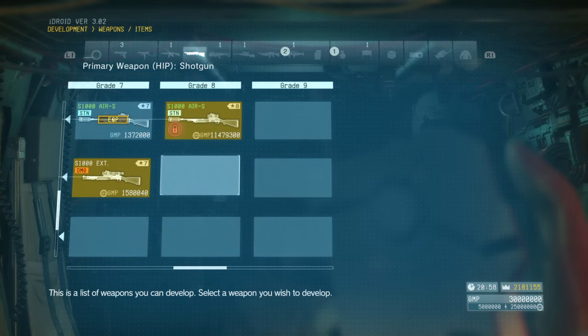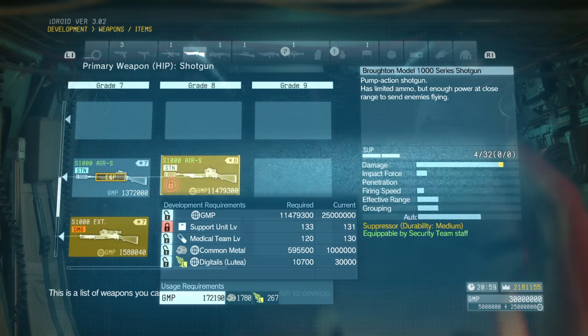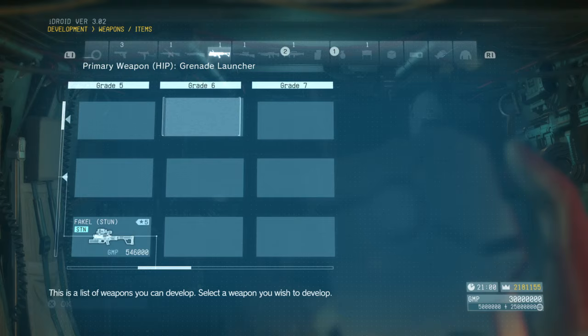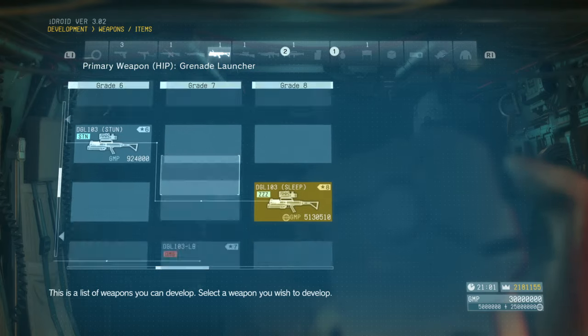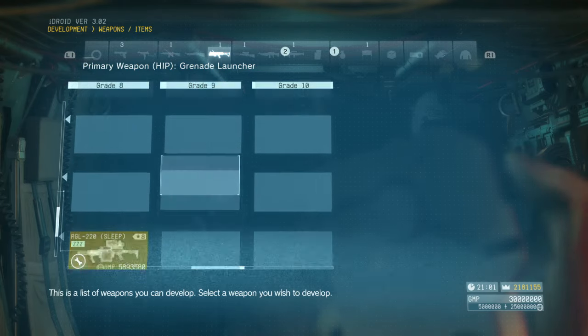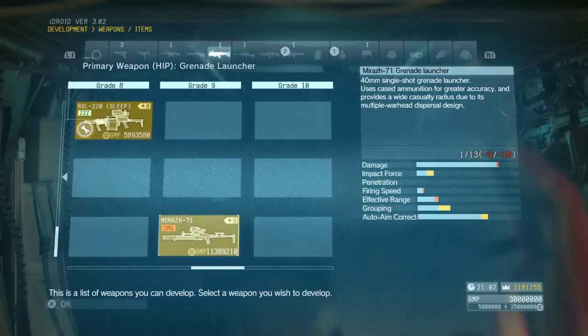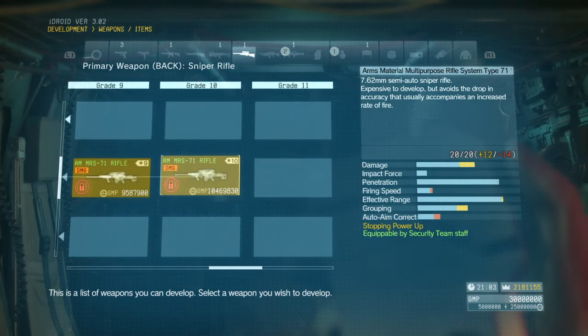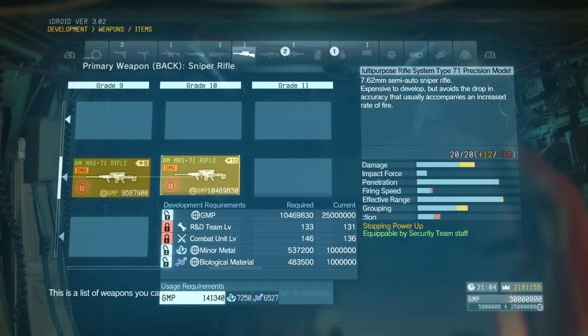Nothing new with the shotguns, I believe. I'm pretty sure that one is old — I just haven't developed it yet because I don't have the unit levels. Grenade launchers — I don't think there's anything new there. Sniper rifles — no, I don't think that's new.